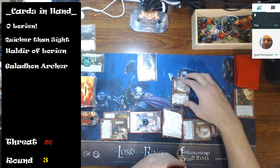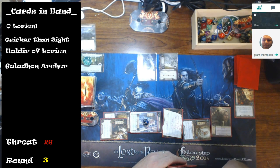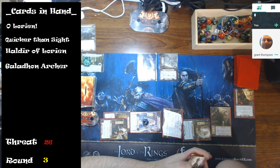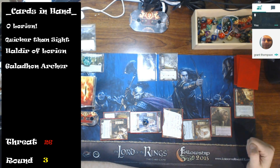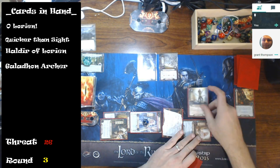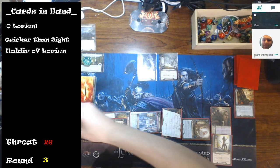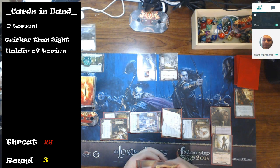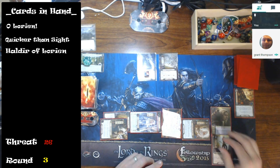I was going to engage the Eastern Crows, but you could leave them in the staging area and drop in the Galadon Archer. That way you still keep Banks of the Anduin as the top card of the encounter deck. That's the benefit of doing it this way. So I'll leave the Crows and drop in the Galadon Archer for two as my action, doing damage to the Hill Troll.